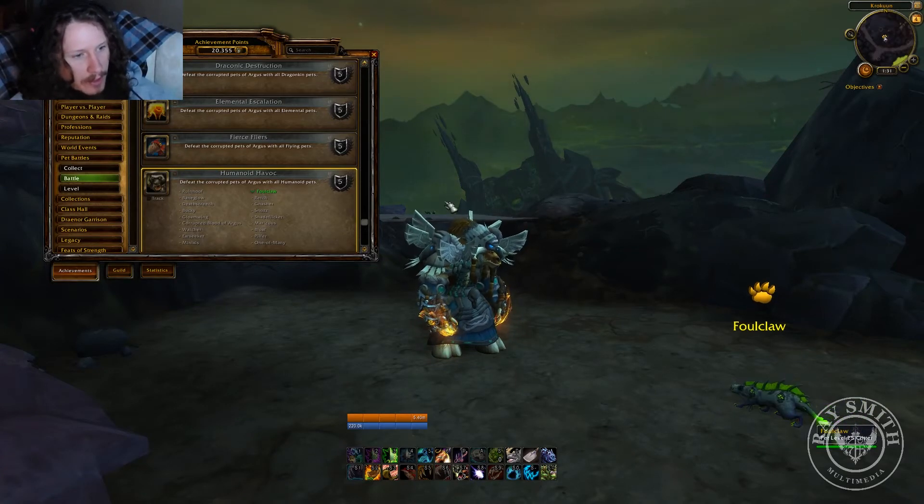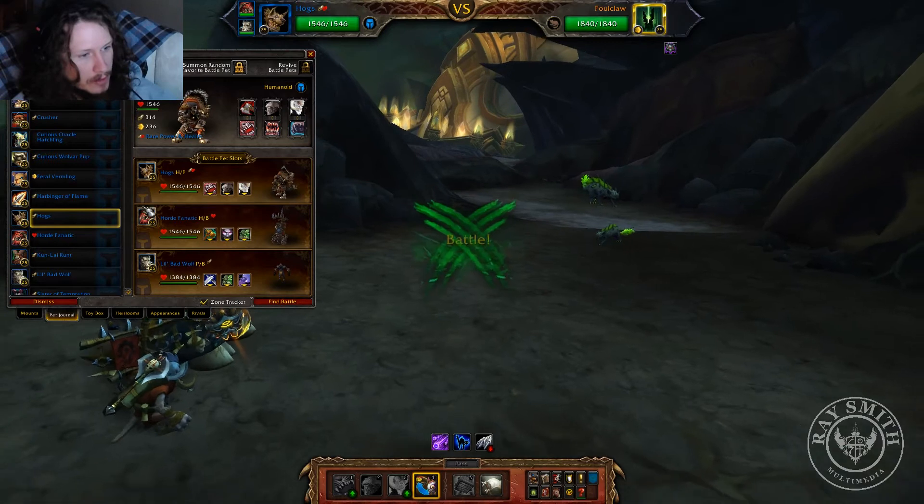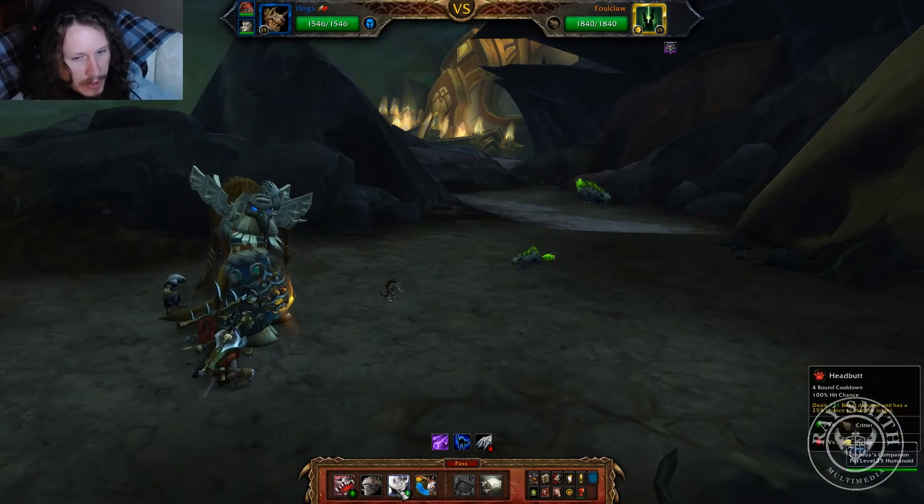What's up guys, I'm going to fight Foulclaw and show you how to get credit for Humanoid Havoc. I'm going to use Horde Fanatic and Little Bad Wolf. First thing to do is headbutt.